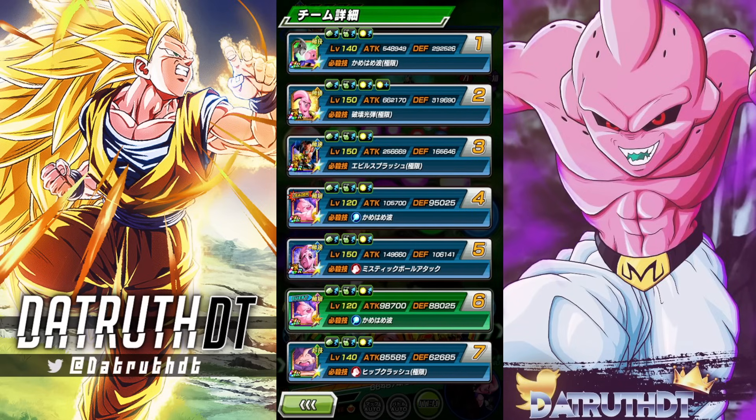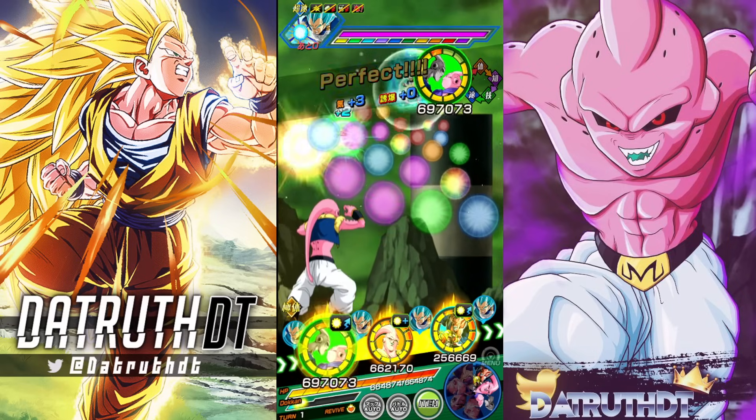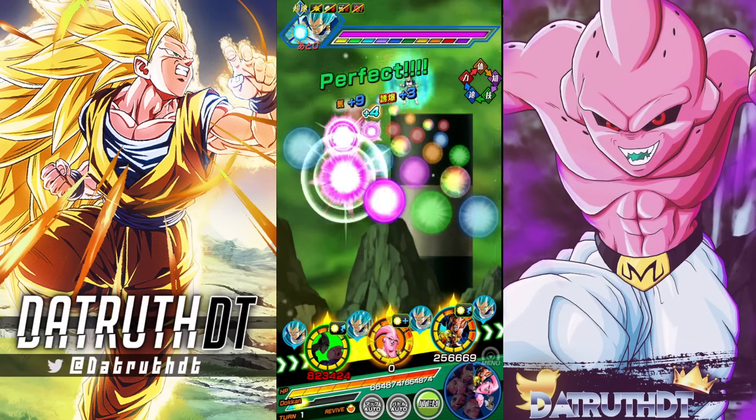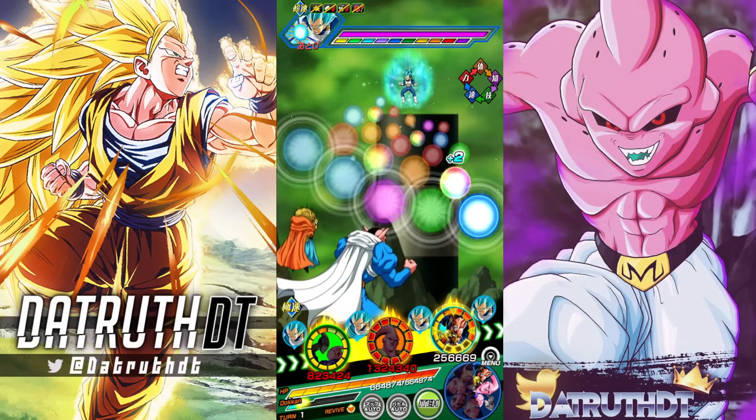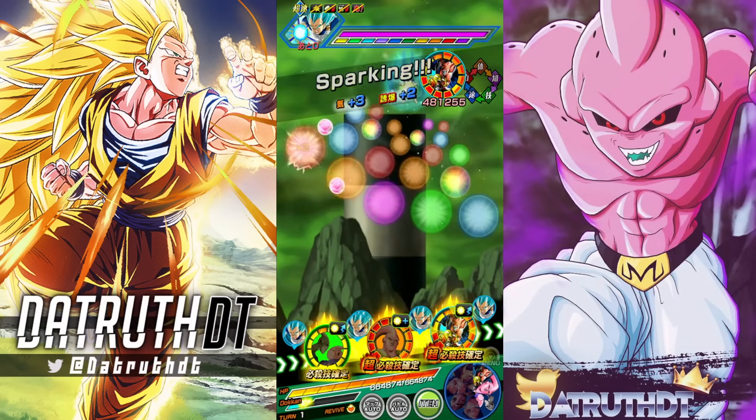We'll be healing like crazy, so let's get this started. We're at 292k defense and we have 70% damage reduction right here. I'm going to leave Boo in slot one. If Vegeta supers right away we could see some good tanking, or we could see a dodge on the super attack.